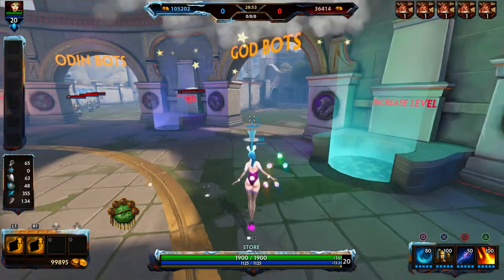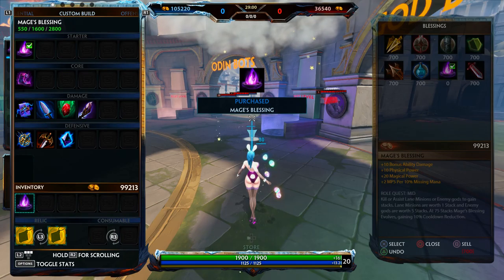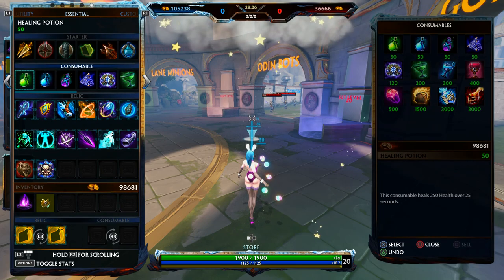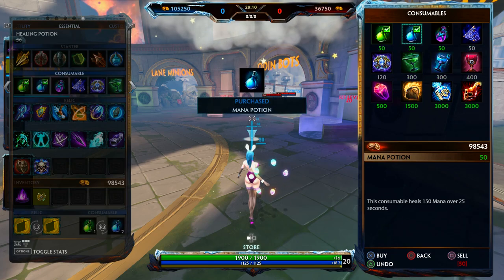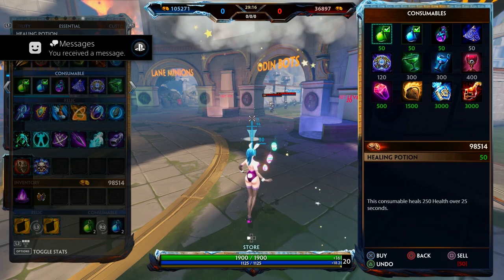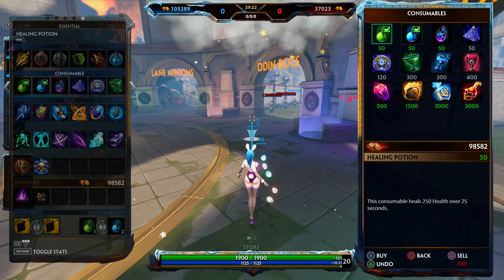At level 1 you want to get Tier 1 Cronus Pendant and Mage's Blessing. For consumables, you want 2 health potions and 1 mana potion. If you're not really safe and you're new to Nuwa, I'd recommend you get 2 health potions. If you're kind of good and can position yourself and not get poked out, you can get 1 health potion so you have the extra gold when you back to base.